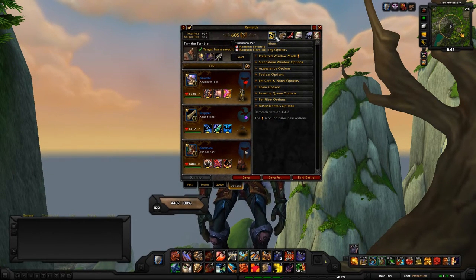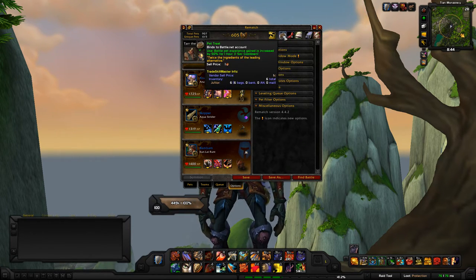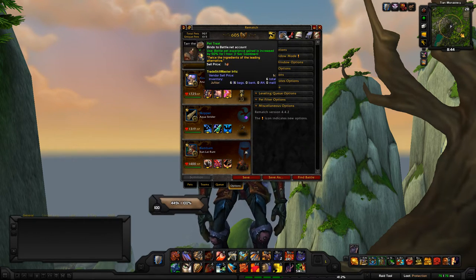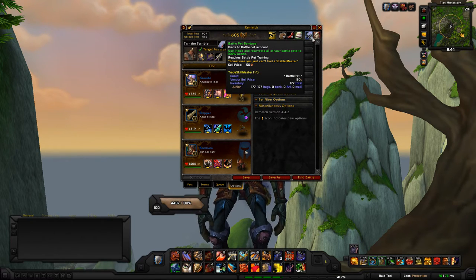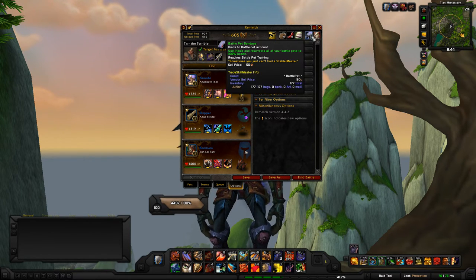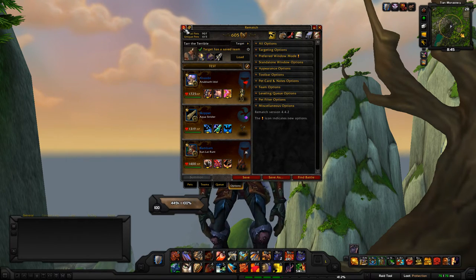There's a button to summon a random pet — left-click for a random favorite, right-click for random from all your pets. I don't use it much since I don't always want a pet out. Then there are three buttons that go hand in hand: your pet treats, lesser pet treats, and your Safari Hat — these are always shown but grayed out if you don't have the item. Finally there's the bandages button for when Revive Battle Pets is on cooldown. You can also lock the window in place so you can't move it.